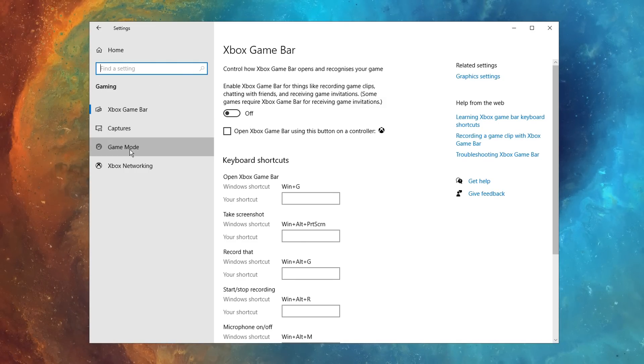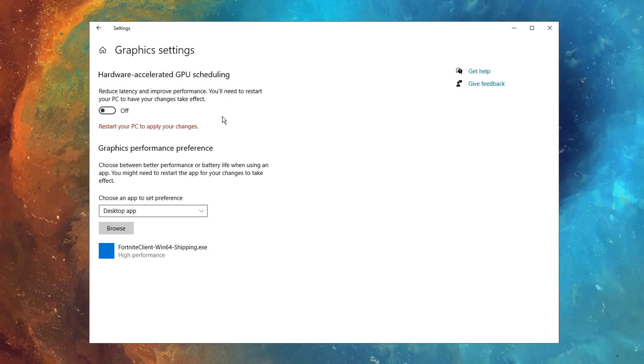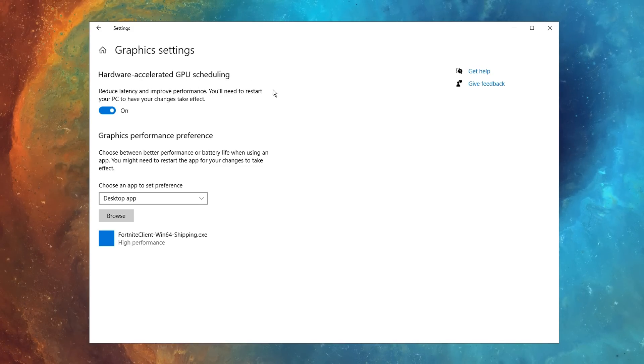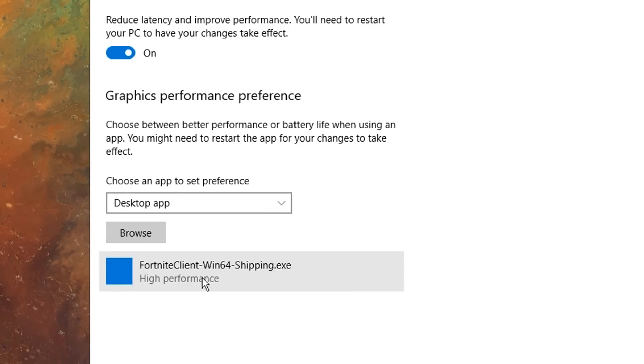Don't forget to go into the gaming section. In game mode, make sure that that is turned on. I also like to enable the hardware-accelerated GPU scheduling — this works great for me and it definitely does reduce my latency. Just turn that on and make sure to select your most played games, as I have done here.